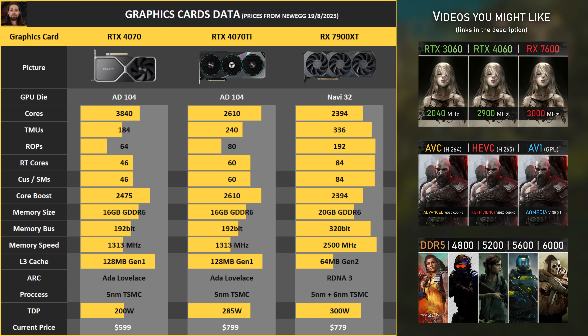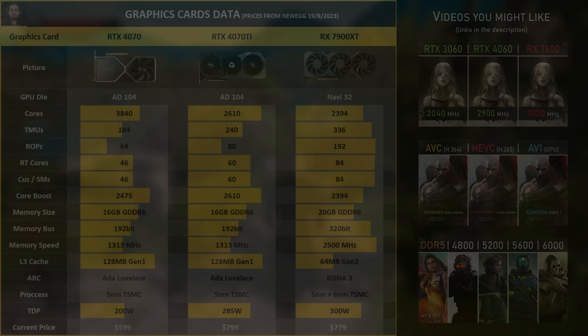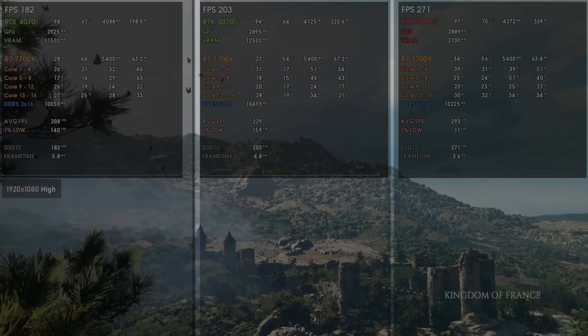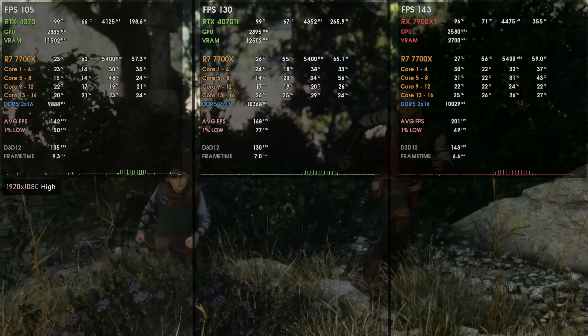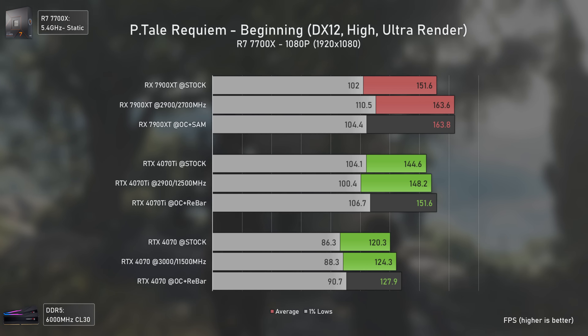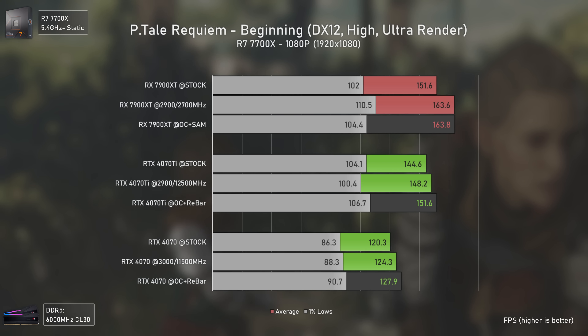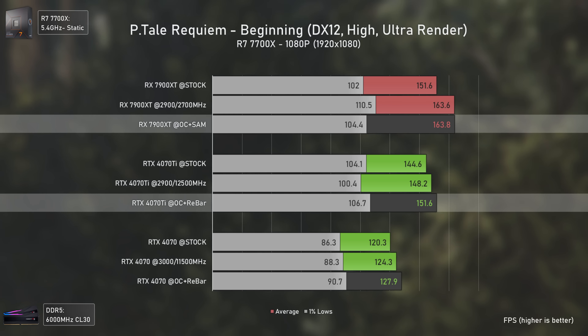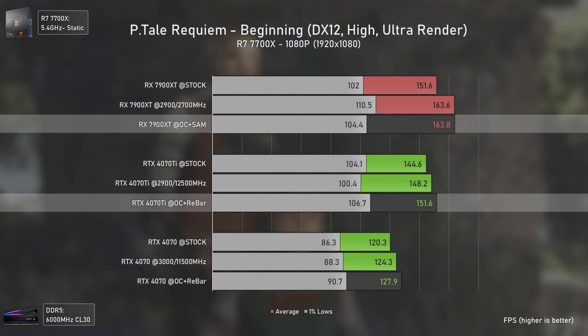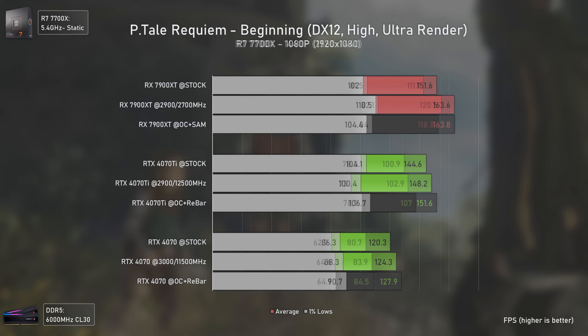The RTX 4070 is also in the mix so you can see the performance it achieves versus the other two cards. In terms of pricing on Newegg US, we have the RTX 4070 at roughly $599 with Overwatch 2 included, the RTX 4070 Ti at $799 — $200 above the 4070 — and the RX 7900 XT at $749 with Starfield included. For European prices, the RTX 4070 is around €595, the RTX 4070 Ti at €819 minimum, and the RX 7900 XT at €799.